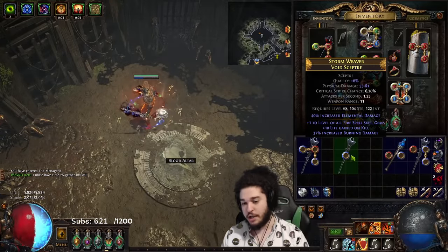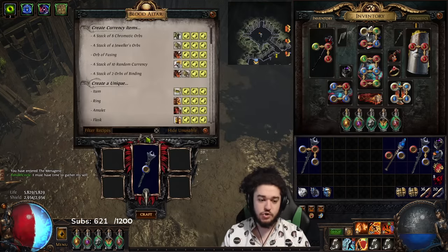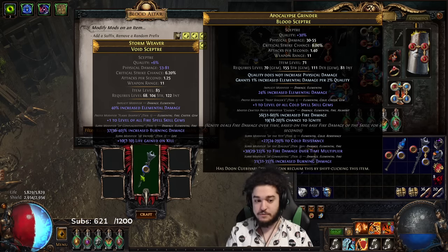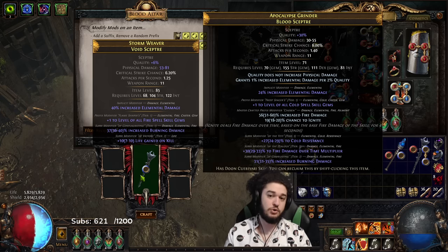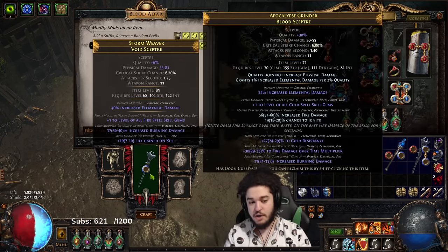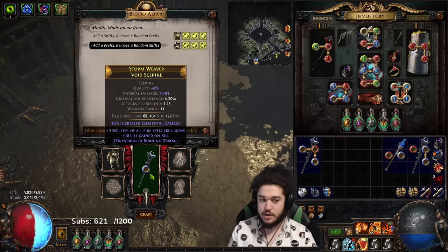You'd go to the menagerie and you have three different things you could do. A: you could annul it, which I don't recommend because if you annul it you could rip your plus one fire. Another version of annulling is bestiary suffix to prefix. What's going to happen now is it's going to add a prefix, which is okay. The only thing that would suck is if it hit spell damage or a low source of fire damage. Otherwise the prefix is free game, because when we multimod we need three mods — two suffixes open and one prefix open. So we're going to do add a prefix, remove a random suffix. If it removes the burn it's most likely bricked, but if it removes the burn and gets a really high fire roll, it's still good.